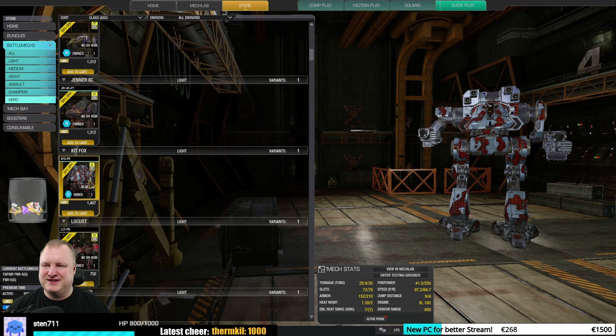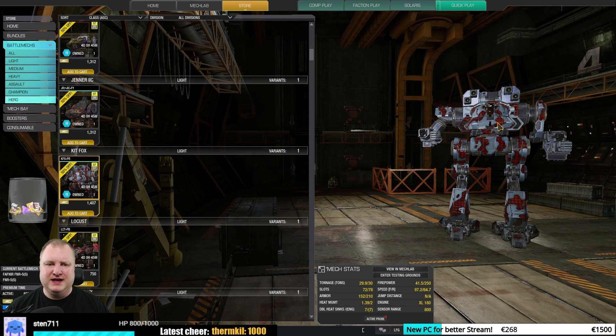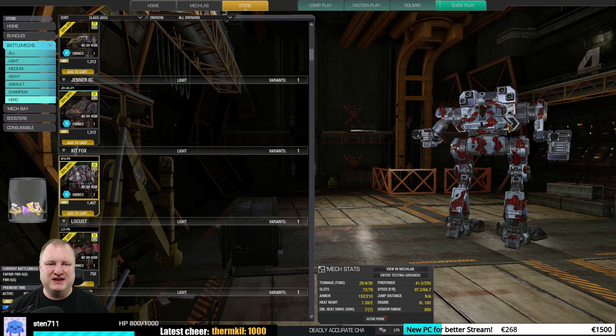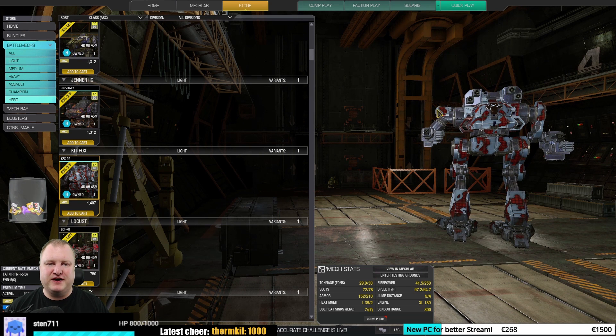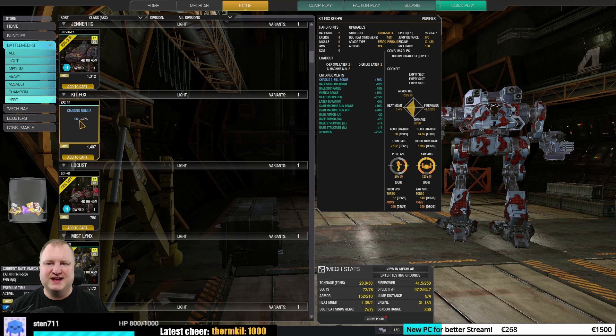Here is something interesting: the Kitfox Purifier. I would say very good to must-have. You can fit it with ECM, all sorts of nice weaponry, and it has these two insanely high hardpoints which make it a very good base model. You just use omnipods how you like them. One of the mechs that I enjoy a lot.